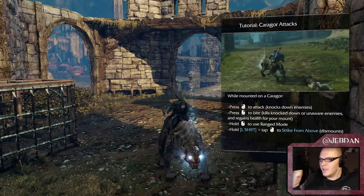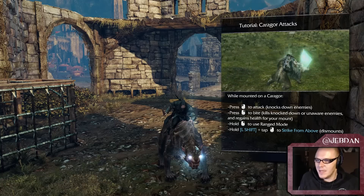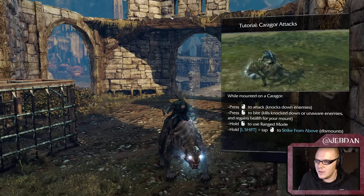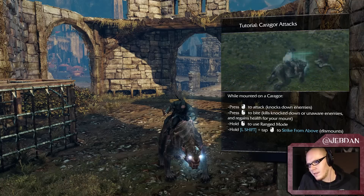You now have the Caragor. While mounted on the Caragor: press right button to attack, press left button to bite, hold left to use ranged mode, hold left shift and tap left click or right click.